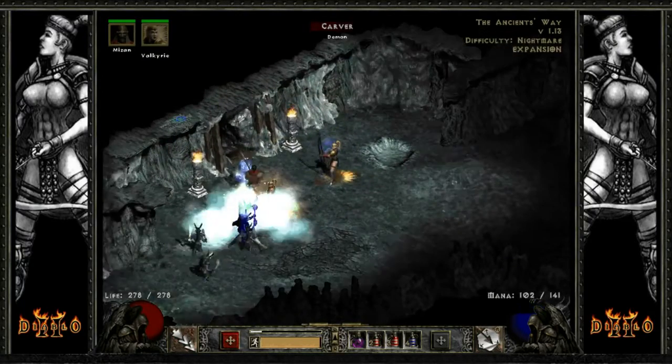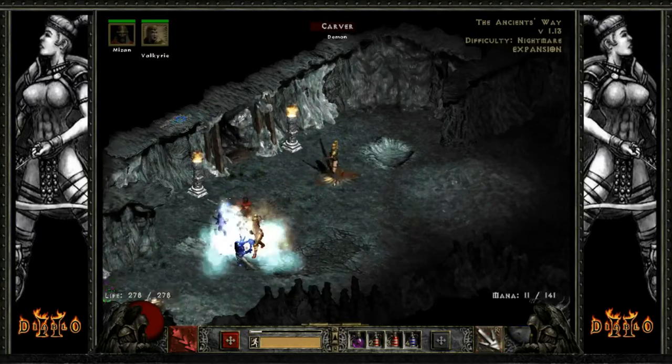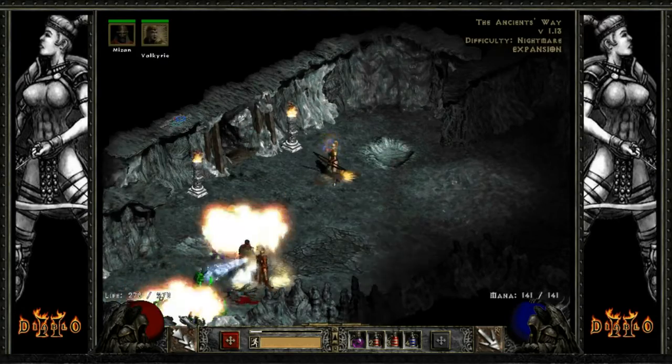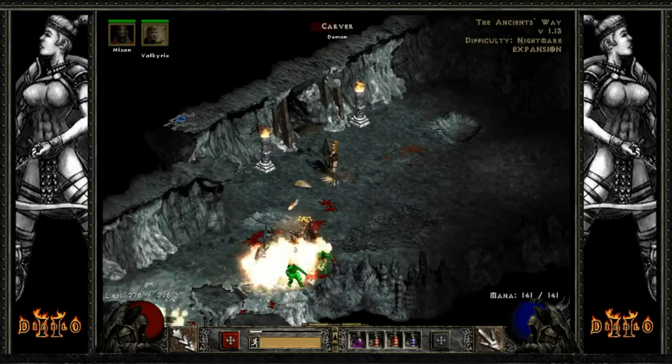We've got some enemies right off the bat. Look at this — these guys. Not cool. Let's take these guys down. There's a Shaman over there, going to have to take him down real fast. There we go. Bunch of enemies here, holy cow.